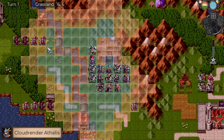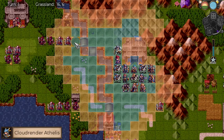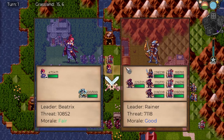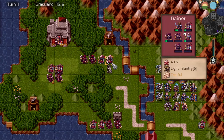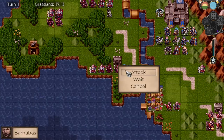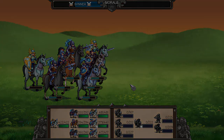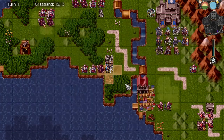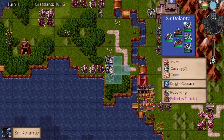Cloud Render can get right over here and just start blasting. Depending how this goes, Cloud Render can come right in there too. That's pretty good. Let's send you this way to take out these guys — perfect. Then take over the fort. You guys can come in over here and take them out. I think we'll just wait right there.